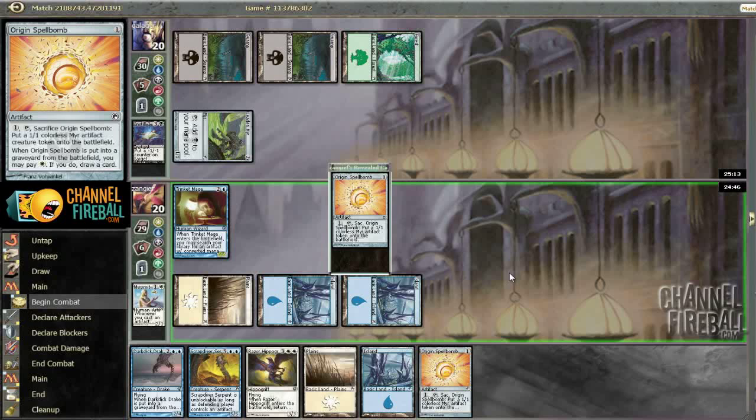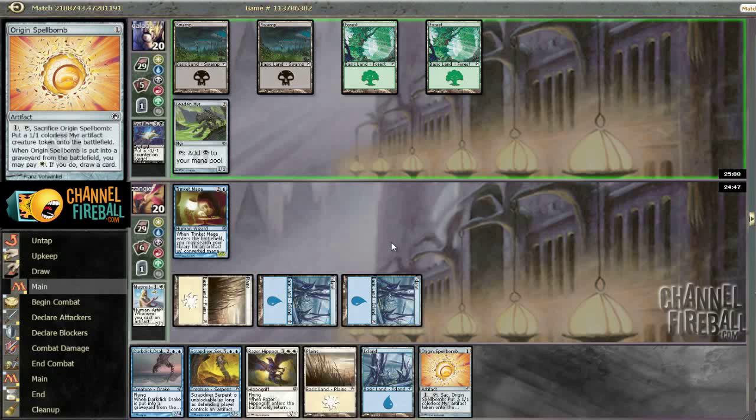So if you're drafting and thinking that you need two drops desperately and you want to take a Fluncermite over something like one of the slower Infect cards, I really don't think that's necessary.